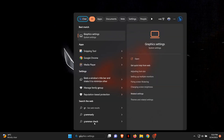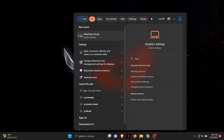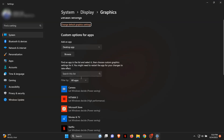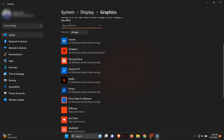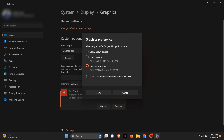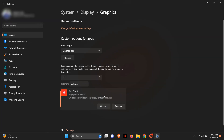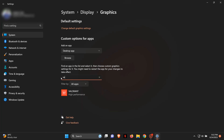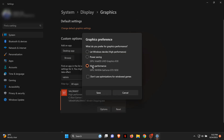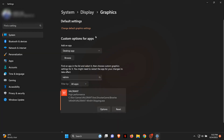Step two: go to the search bar on your Windows and search for Graphics Settings. Now search for the Riot Client application, then click on Options and select High Performance and save. Now do the same for the Valorant application — search for Valorant, click on Options, select High Performance, and save.